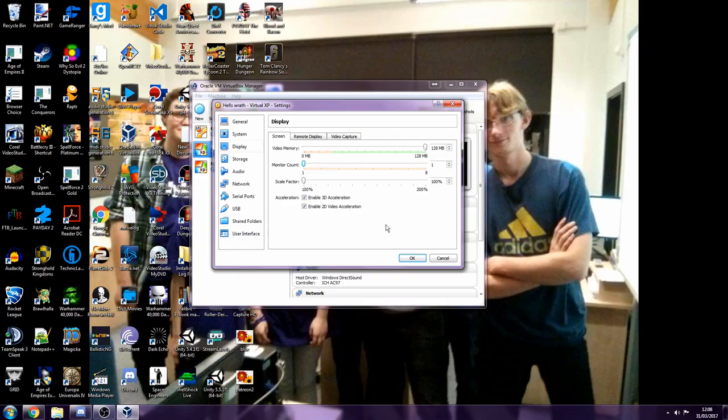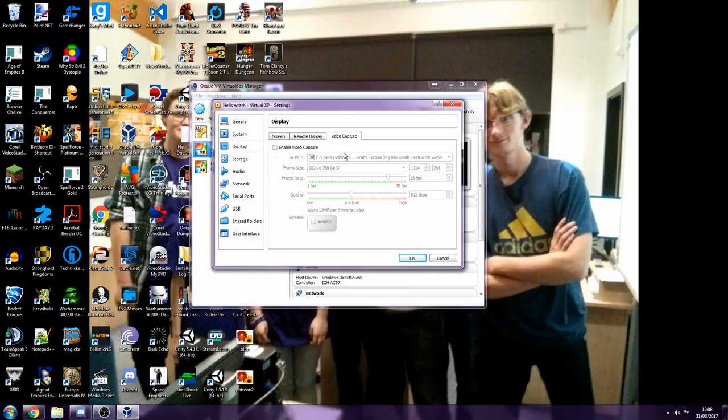You should always give the virtual machine less than what your host machine has, otherwise you'll run into problems. Both VMs run two gigs of RAM — since I only have eight gigs I don't want to dedicate too much, and at the end of the day XP itself could only take up to four gigabytes, and it's only running old games anyway so it's not doing anything intensive.